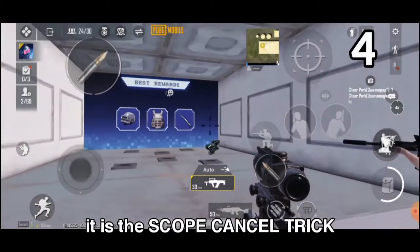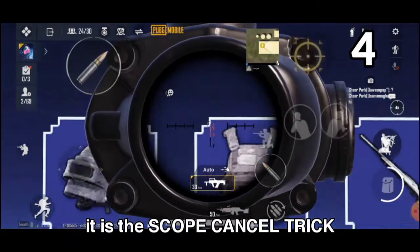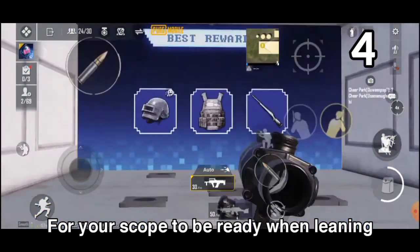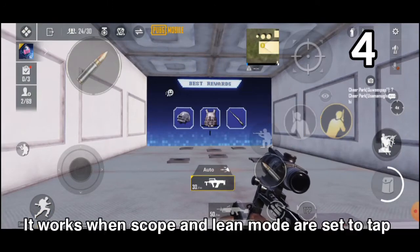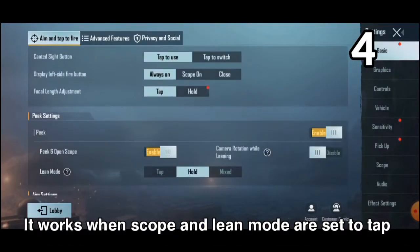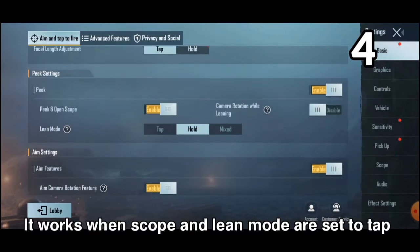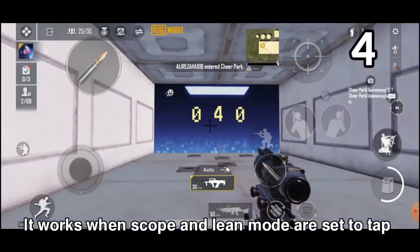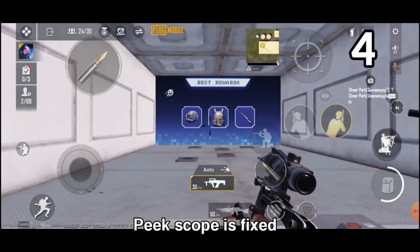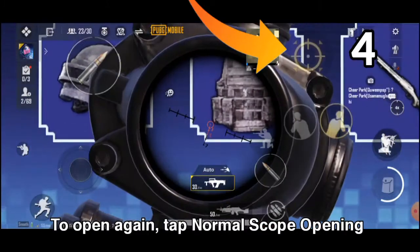For my fourth trick, I'm about to reveal the scope cancel trick. Let's say you want to peek out to the side and have your scope on the go to shoot — this trick comes in handy. It only works when your settings are set to tap for both scope opening and lean mode. If you use other settings for scope opening and lean, it doesn't work. Can someone share this trick with Sefan and Levino? I want to watch them play using it.